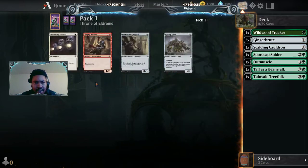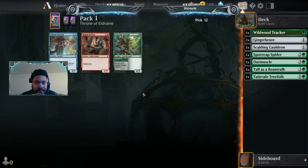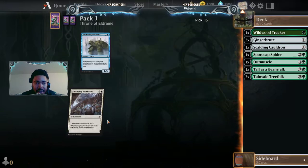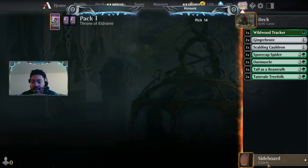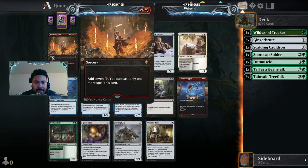Tall as a Beanstalk, I think, is great especially if we end up with a lot more Ginger Brutes. Another Toombell Treefolk — so that's about as many six-drops as I'm willing to run. I would like to have some creatures that ramp us a little bit. Iron Crag Feat — unplayable in draft.